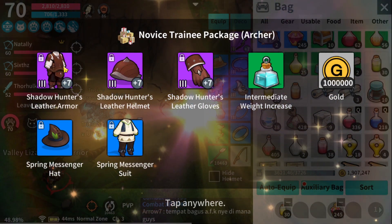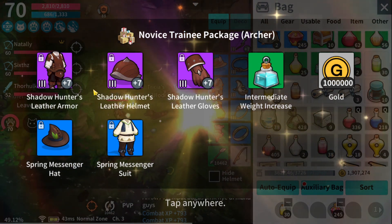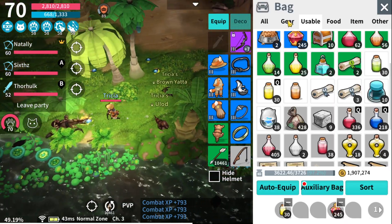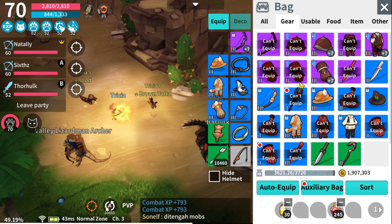We got ourselves a plus 7 purple helmet and plus 7 purple gloves. It's a tier 3 set — it's gonna be very useful when you're grinding until you reach more than level 100 plus.